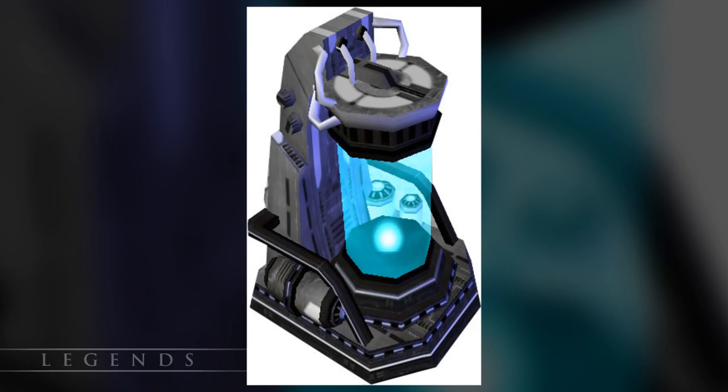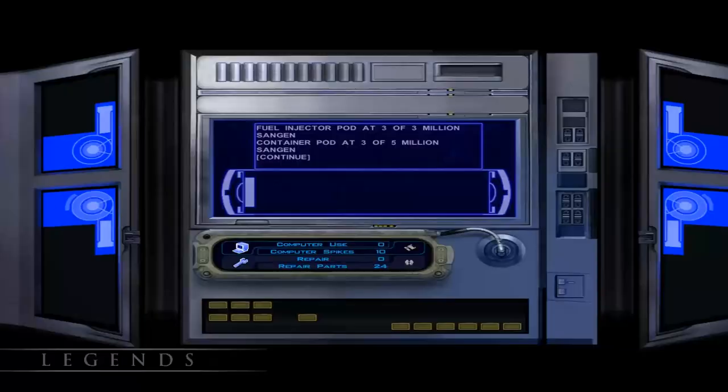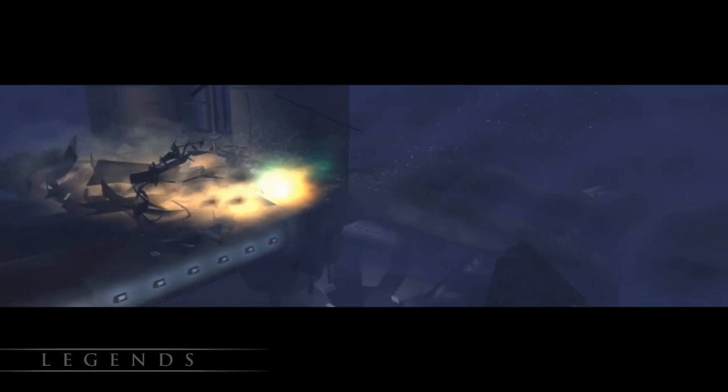Now here we are at this interface, which is basically a puzzle — and this isn't a walkthrough video, so let's just zoom through all of this. We destroy the harvesting machinery, and the monster calms down and allows us to pass over to the star map.